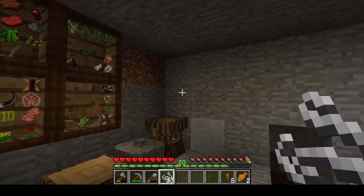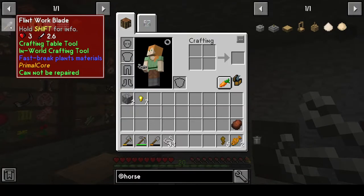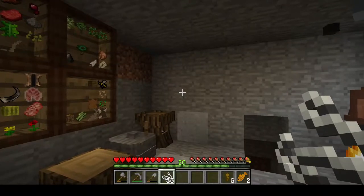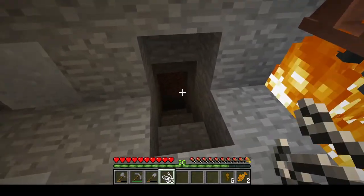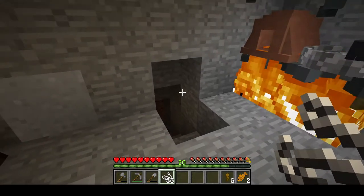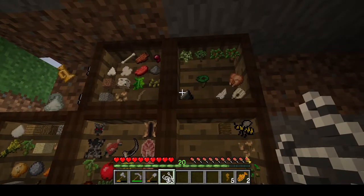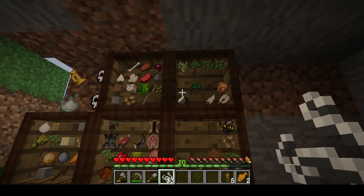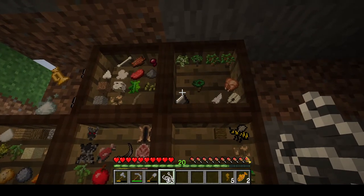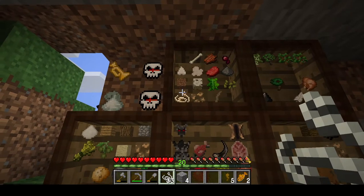For the flint work blade, we need some flaked flint. I started digging down to see if I had any gravel underneath my base and found a little bit. Also while flattening off the top of this hill I found about three flint, but that's not quite enough to make the work blades.